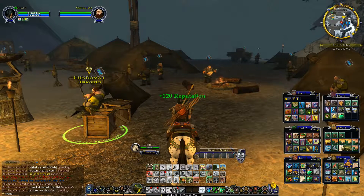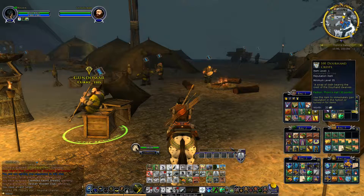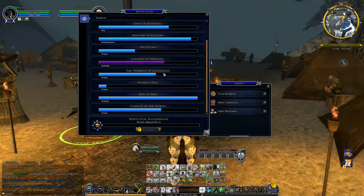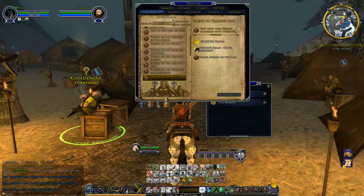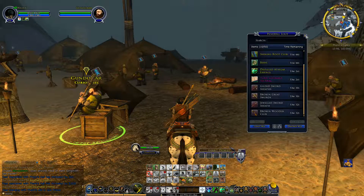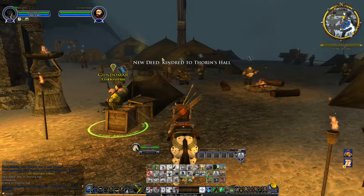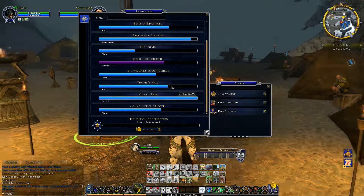Let's use these rep items now and see how close we get. Even 100 items only gives us 3,000 — it's not that much for the small ones. We are now a Friend with Thorin's Hall! How much to become an Ally? 25,000. Let's go ahead and hit the 63 First Age Relics — 44 added! The new deed is to get Kindred. Where are we now? We only need 9,000 more rep to get a goat!